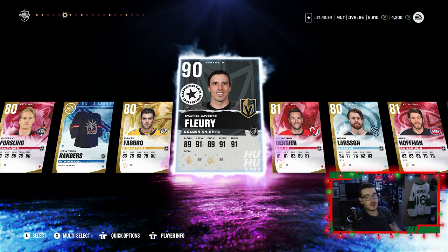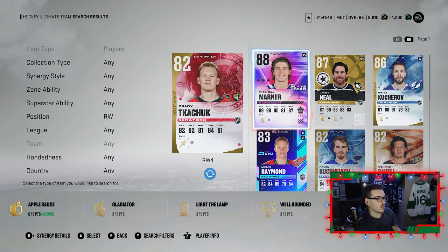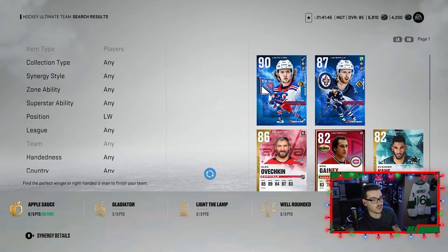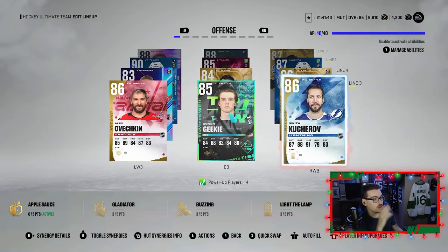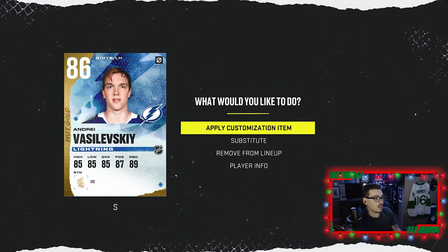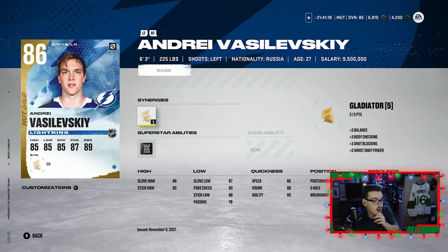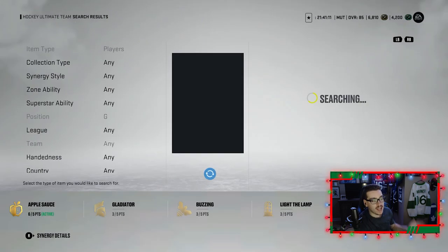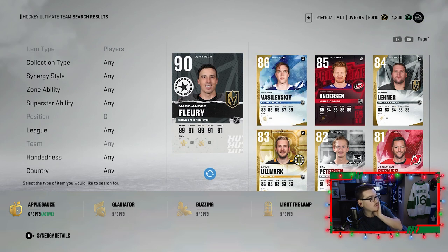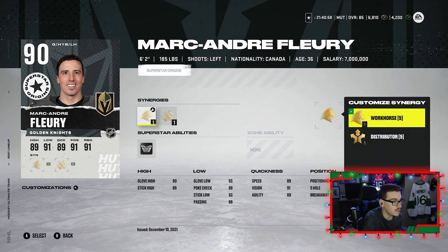Two huge upgrades to the team — plus we should be able to upgrade Kyle Connor to 88. A couple of Pittsburgh Penguins legends: Neal and Fleury. Brady Kachuk is coming out of the lineup; Brand Marshall goes to the fourth line with Bergeron and Lucas Raymond; the third line is Kucherov, Geeky, and Ovechkin; the second line is James Neal, Austin Matthews, and Mitchell Marner. Vasilevsky was amazing for us — 12 games, 7-5, 81 save percentage, 2.39 GAA — but 90 Marc-Andre Fleury is huge.